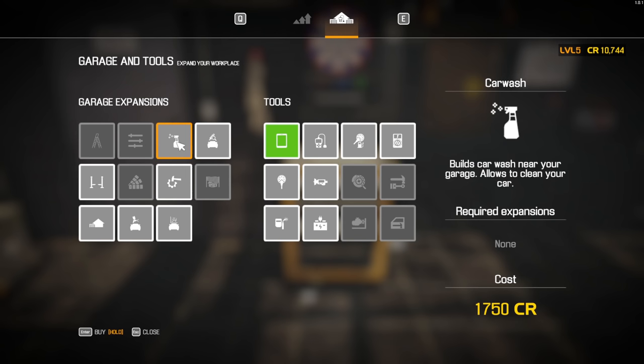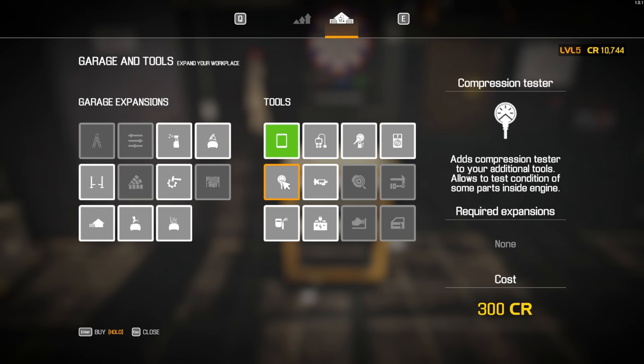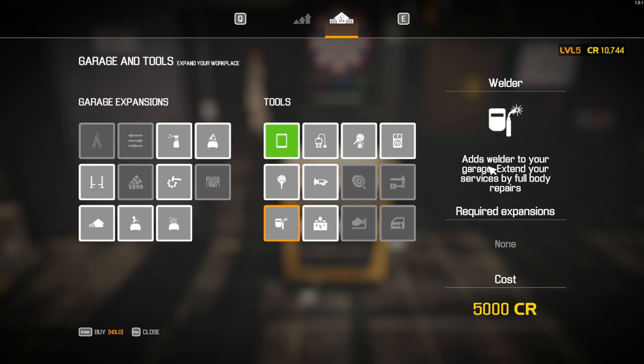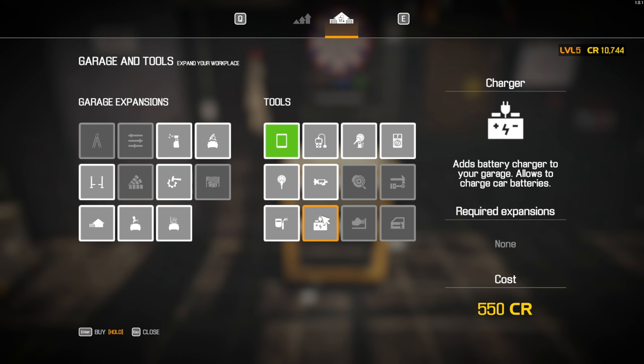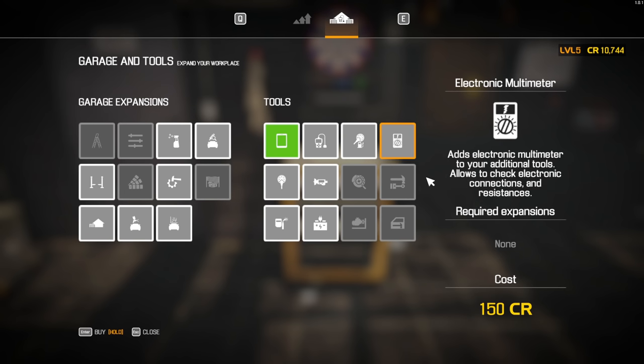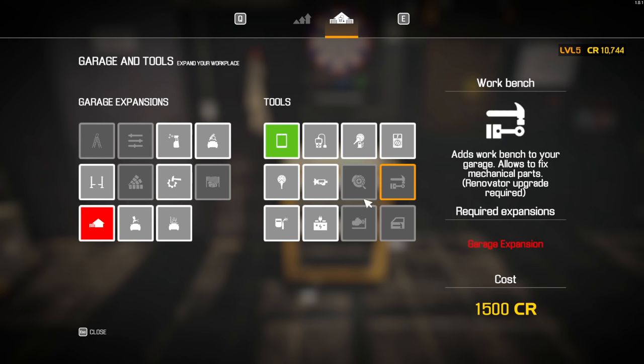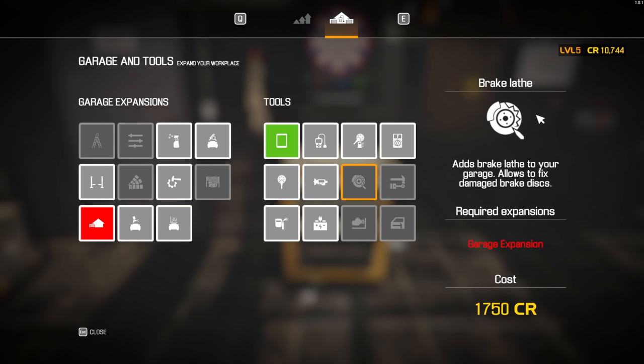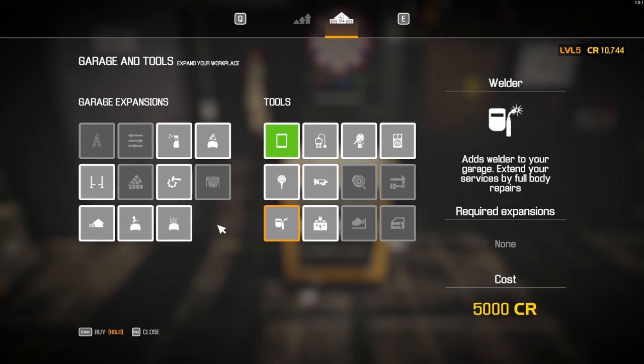I'm at 10,744 credits and I'm going to unlock some of the tools on the right. Some of these tools like the battery charger and welder allow us to extend our services, which is something I really want to do. You have the welder, compression tester, OBD scanner, tire battery charger, fuel pressure, and electronic multimeter. There's also the workbench, body repair station, engine tools, engine crane, and brake lathe which lets us redo rotors.